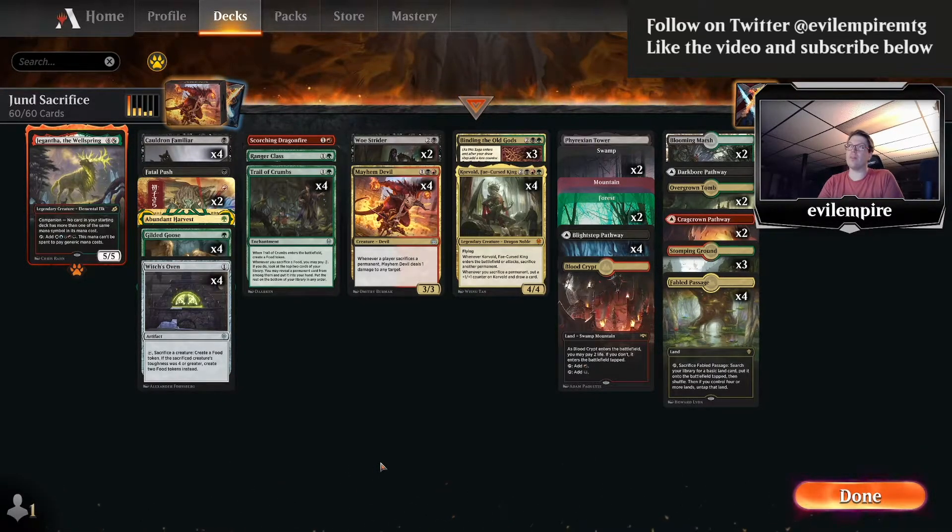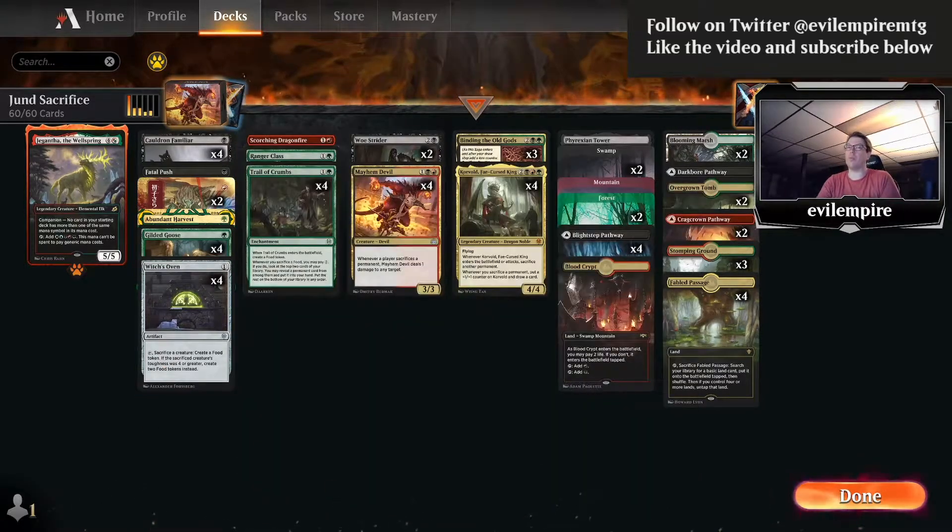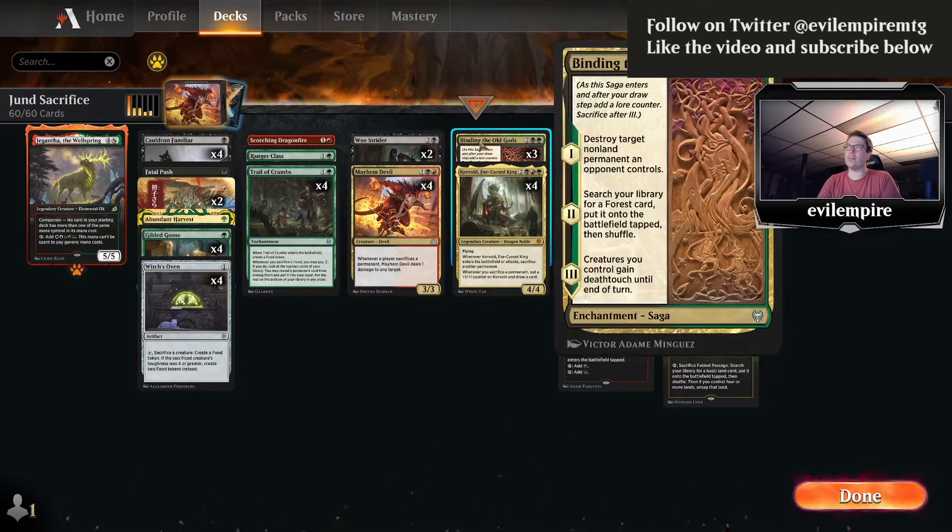This deck makes it tough for creatures to attack in combat because without trample, the Cauldron Familiar and Oven combo just brick-walls any creature. The new iteration incorporates Binding the Old Gods — chapter three gives Mayhem Devil death touch, so when you have a bunch of sacrifice triggers lined up, you give each creature one damage and they all die, even if the opponent has four or five creatures.